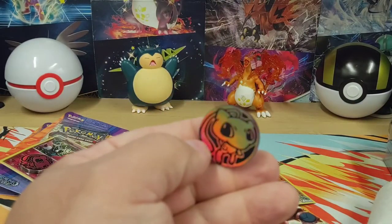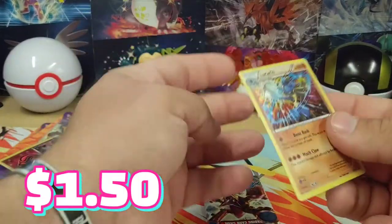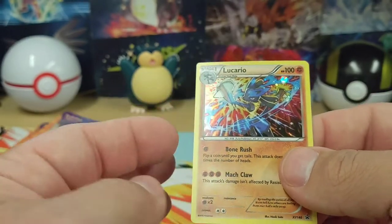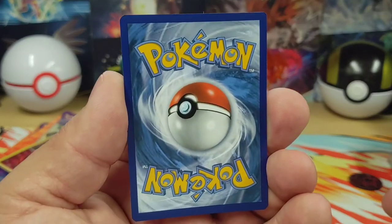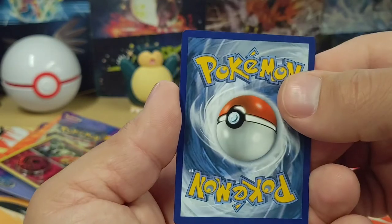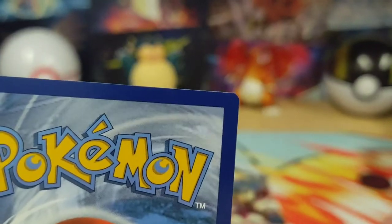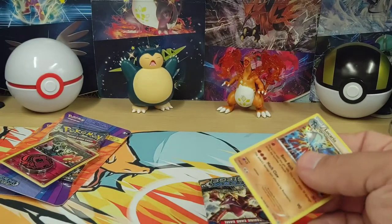Did get a Mew coin, which is kind of cool. Take a look at the promo — Lucario, dope. I like Lucario because he was a playable character in Super Smash Bros. It's actually really well centered, pretty good. I don't really see any whitening. The corners are a little sharp — the corner isn't really rounded perfectly. That's a concern, but that's okay.